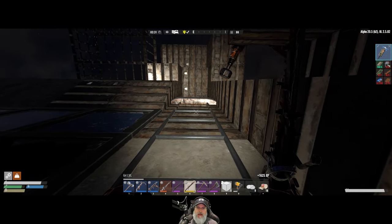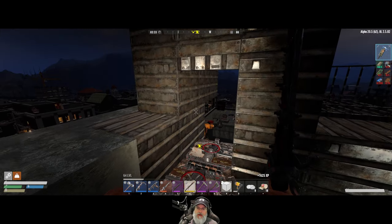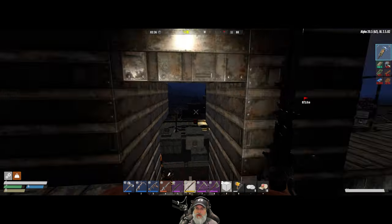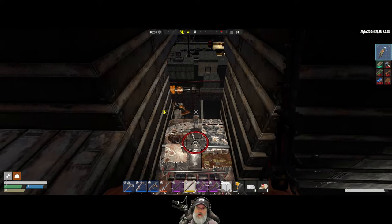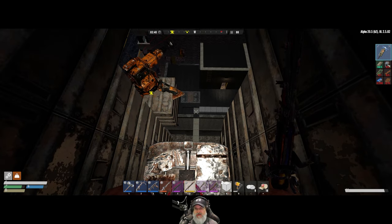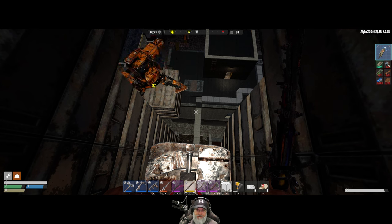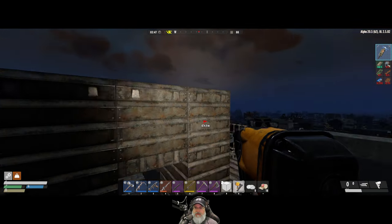Fence post time! How are we going to do this? We can either do two fence posts across — one down below for the crawler types and one up above, so standing zombies get hit twice — or we could do them vertically. Vertically is going to be kind of tough to do, but the nice thing is we'd catch both lower and upper zombies with just one fence. If I set it up so the end post is up here, I should be able to easily reach up and repair it.